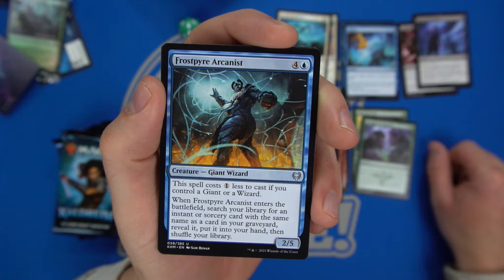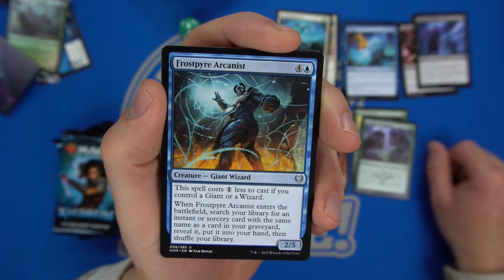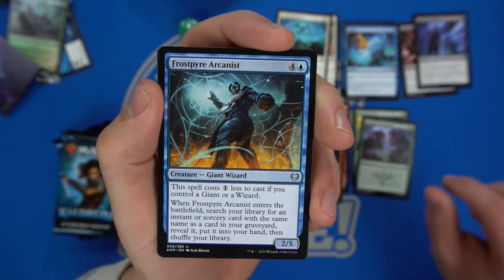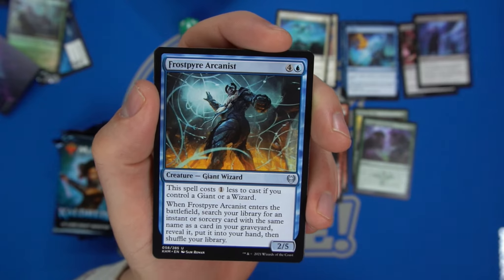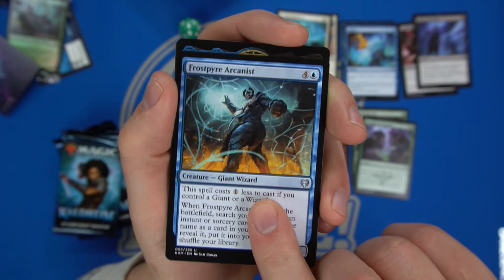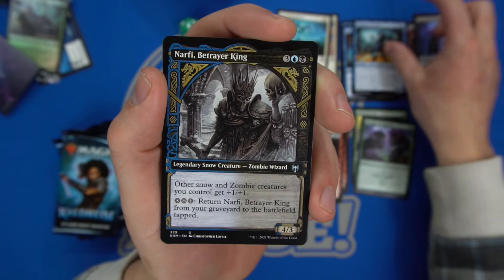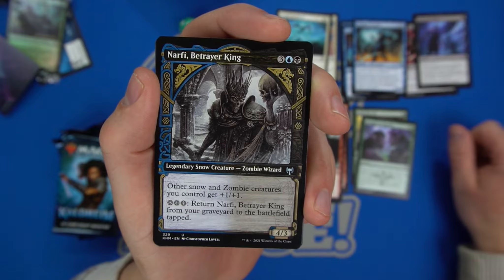The Arcanist has a two-five body and can be cast for four mana — not too shabby for what a black-blue or white-blue control deck wants to be doing. Then we have Narfi, Betrayer King — a legendary snow creature. Other snow and zombie creatures you control get plus one plus one, and they return to the battlefield tapped.